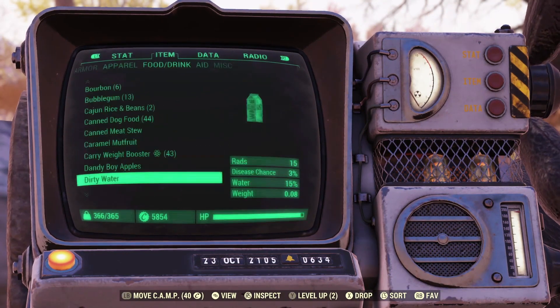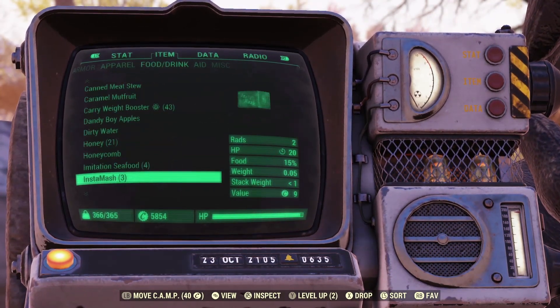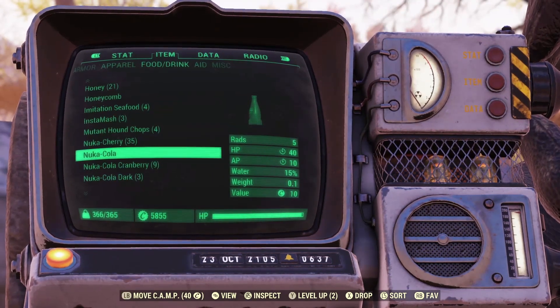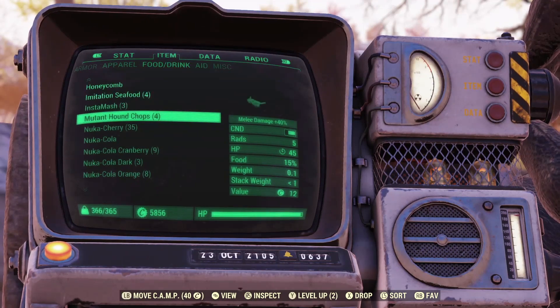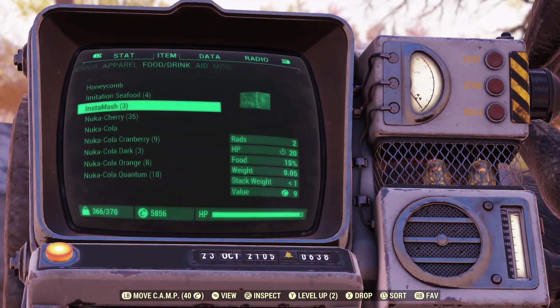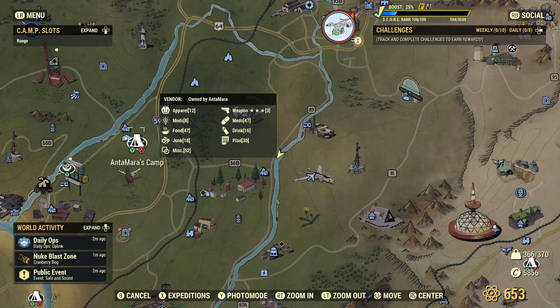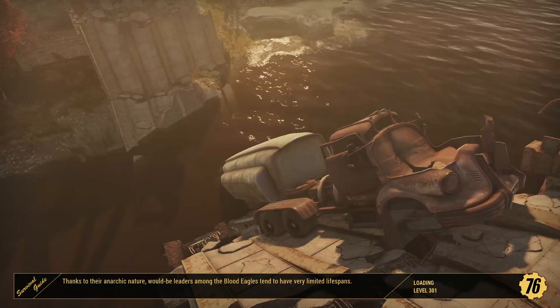First off, because this is Fallout and I am playing basically weight simulator 3000, I'm going to go ahead and jump over here to this camp which is Antemara's camp. We'll check it out, see if they've got anything cool going on. It's just over here in Sutton. If it's in the place that I think it is, there should be a resource nearby — I just don't remember which one it is.